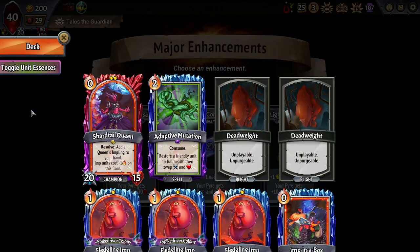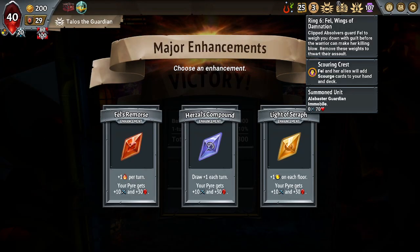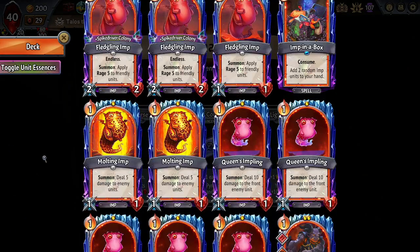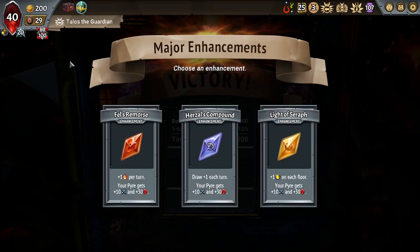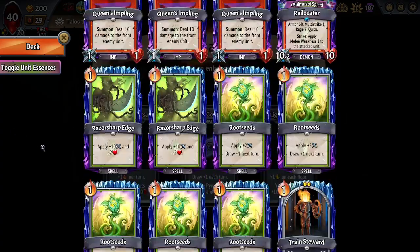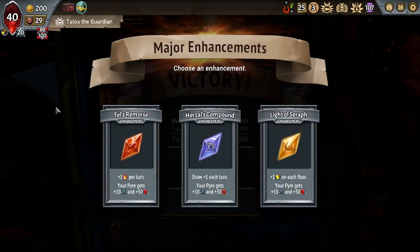It's probably still Draw. I don't know though — maybe Ember because of... you know, if I don't get Imperialist, then Scourge Fell could be annoying. I actually think it's Ember here. Scourge Fell... we're gonna want Ember. Ember kinda equals draw in some ways with the Root Seeds, and I just need to be able to play out my Imps on the other floors.